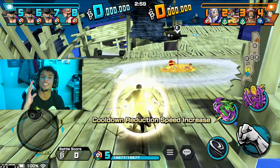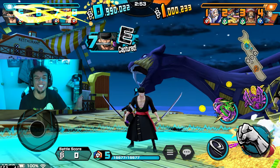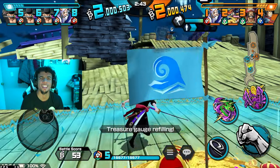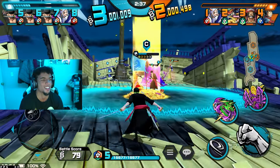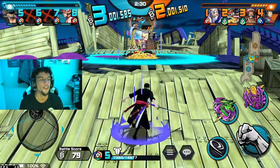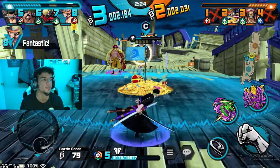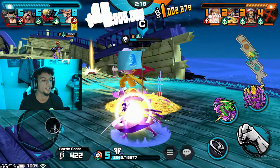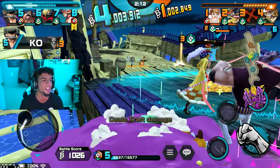Last but definitely not least, we have Raid on Onigashima Zoro. Just by looking at his face you can tell he knew he was that guy. This is the color-changing unit. The last three or four Zoros have all been attack units — it only makes sense. I've never used this EX unit before, so I don't know what to expect.